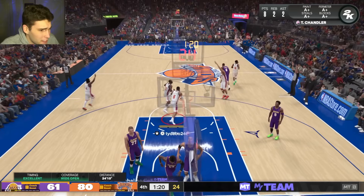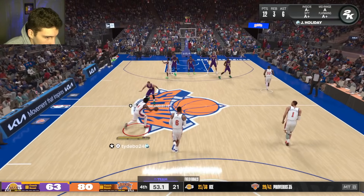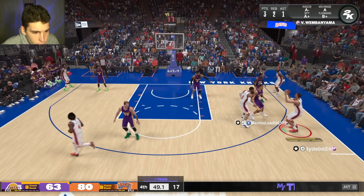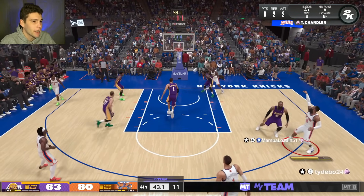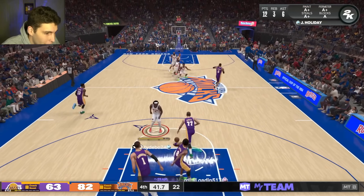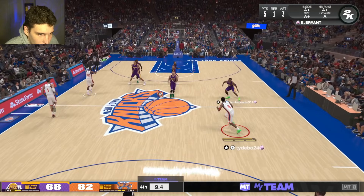He's double-teaming — anytime I get Tyson in a post-up, he's sending a double team. Mid-range — green. The thing about it is, because this release is so quick, you cannot try to play two-at-one with Tyson Chandler. This game's going to appear way closer than it even was, which I'm perfectly okay with.